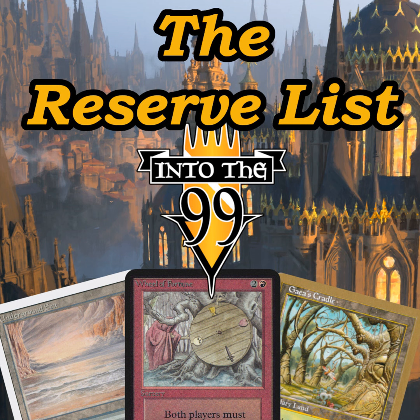Here we are 30 years later and the game is stronger than it's ever been. For everyone who's played for a long time, you've heard 'this is the set that killed Magic' — this foretell mechanic is the end of Magic, Jeweled Lotus is the end of Magic, Urza's Block was the death of Magic. Like, you can't foresee how good the future is going to be.